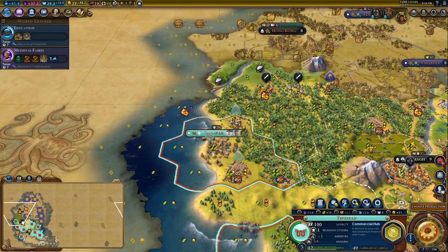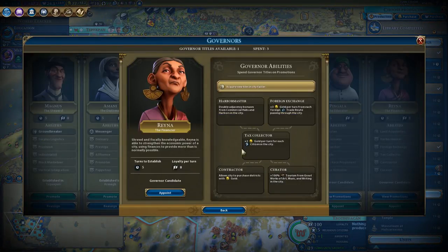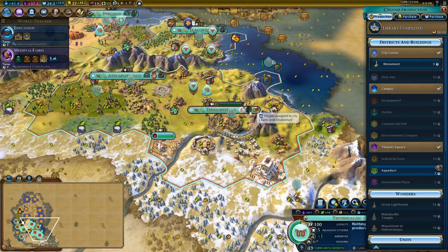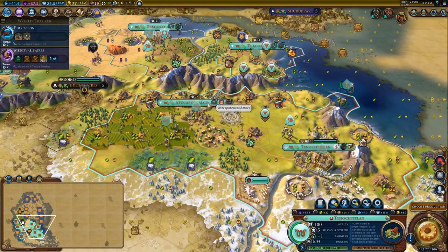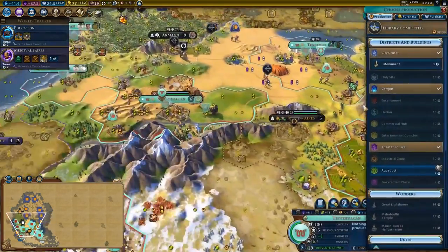That city can be used with Reyna, who will be the next governor that we get. Although Pingala would be quite good to just stick in the capital. So I'm going to put one point into Pingala — I probably should have done this a long time ago. These are small little mistakes I'm making. I'll get 15% culture and science in my capital, which is currently my best culture and science city.